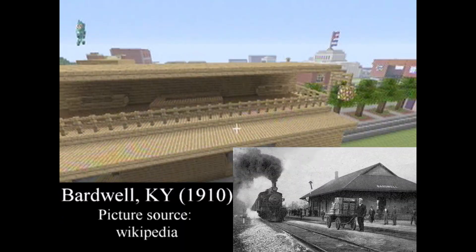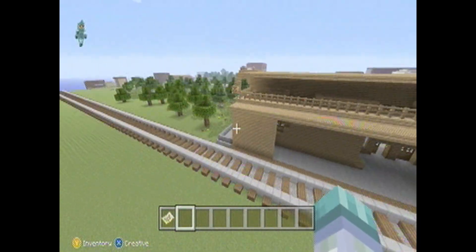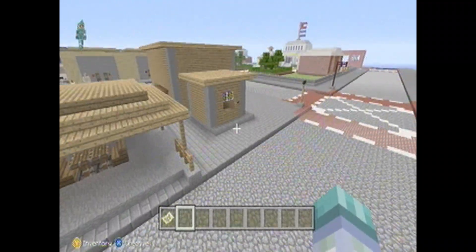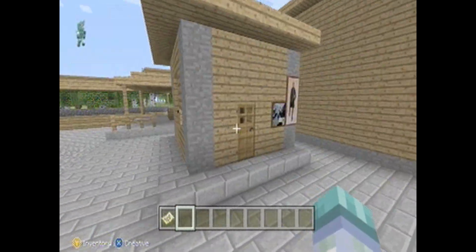The train station right here — you have tracks that go through town and you wait here. There's also another area out here. There was a stagecoach in the original video, but I deleted it because it just looked abysmal.